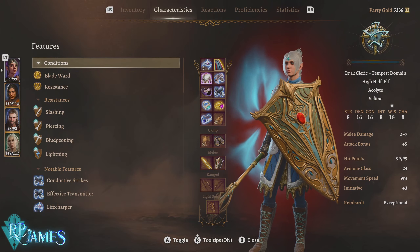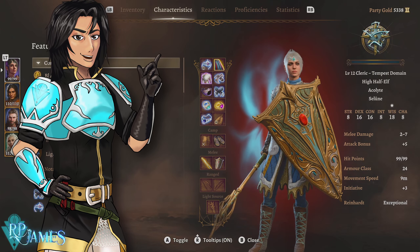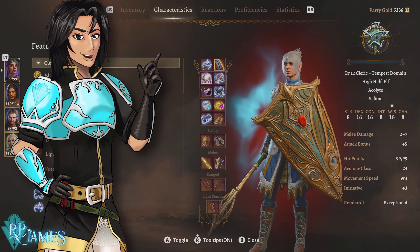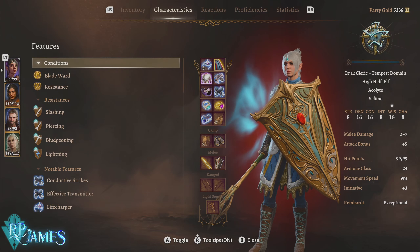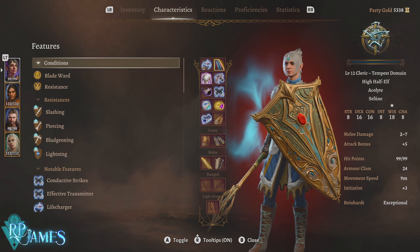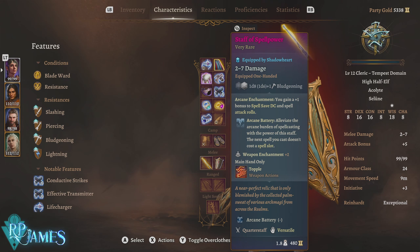When it comes to itemization, not much changes from the previous version — most things remain the same. The quintessential items needed for this build are obtainable in acts one and two. For the weapon, I have the Staff of Spellpower, which increases my bonus to spell save DC and spell attack rolls, though we won't be using spell attack rolls that much — we'll mostly be targeting enemy resistances. It also has Arcane Battery, which saves a spell slot, though it doesn't work with our main ability, Call Lightning.